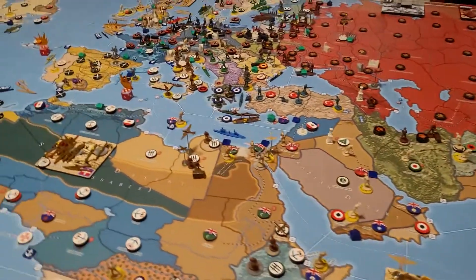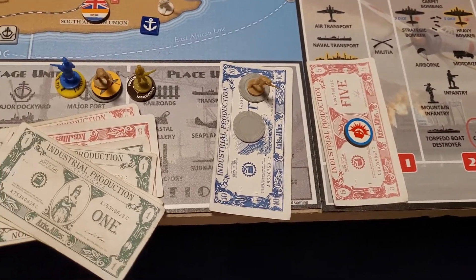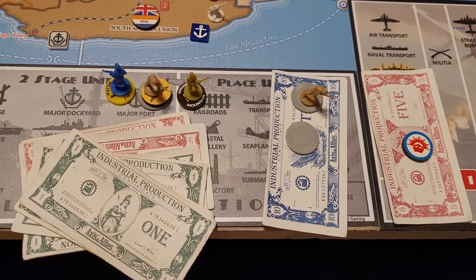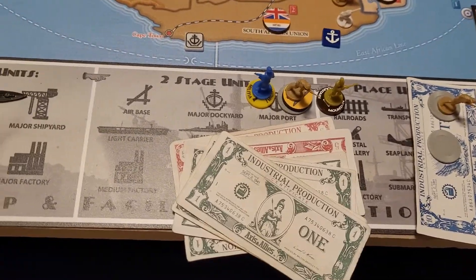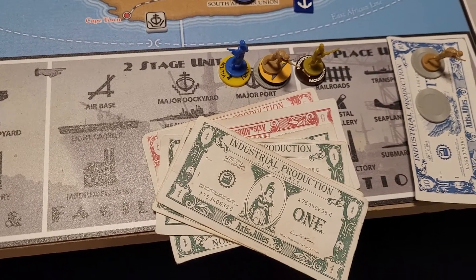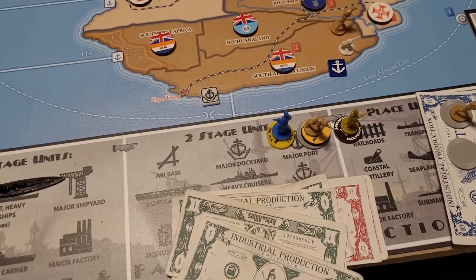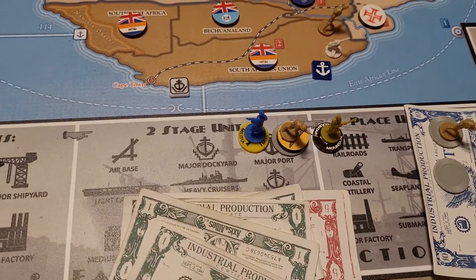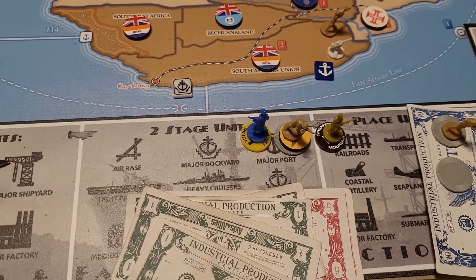Okay, purchases. Anzacs have five dollars, they're gonna save their money. England - Great Britain is gonna buy; they have ten, they're gonna spend nine and buy three infantry. The FFEC has $14 and they're gonna spend all their money. They're gonna lend-lease a mountain infantry to the KMT, lend-lease militia to the Free French, and purchase two Gurkhas.